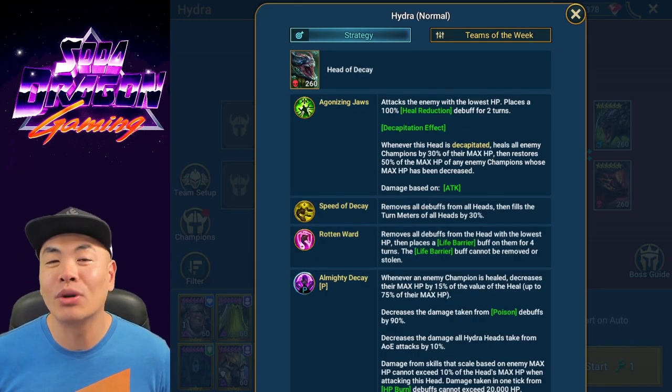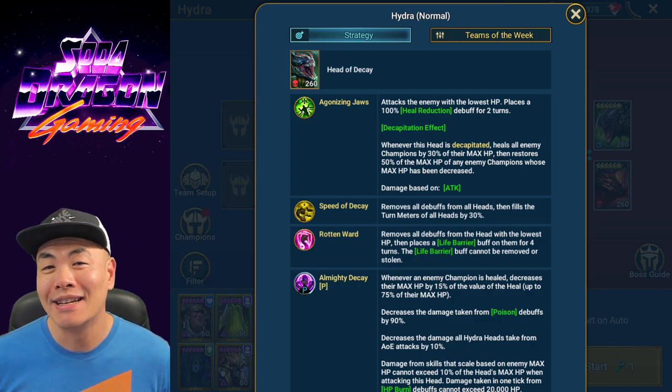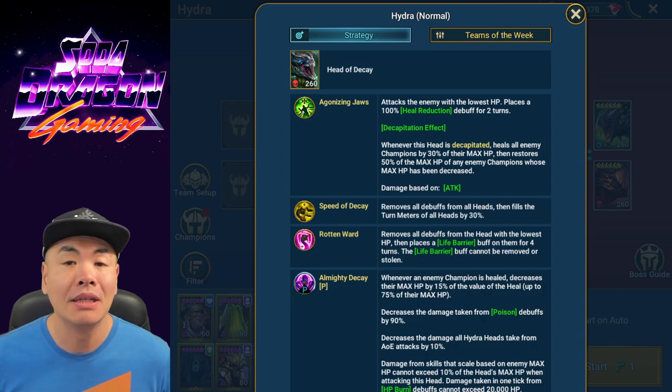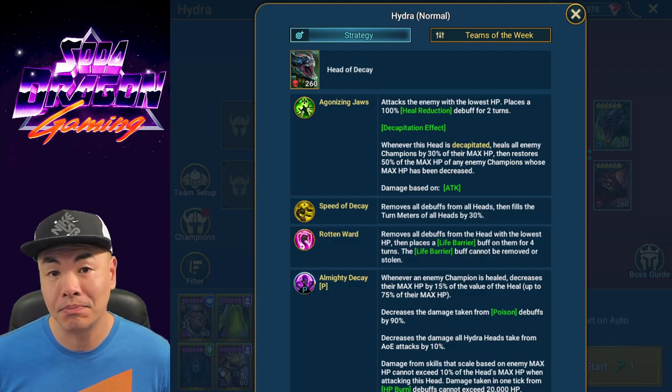Number four deals with the Head of Decay. Watch its A2, Speed of Decay — it is a team-wide cleanse. Don't put all your debuffs on the Hydra heads right before it's going to cleanse them. Keep an eye on the Head of Decay's cooldown so you're not timing your debuffs and wasting them right before that cleanse.